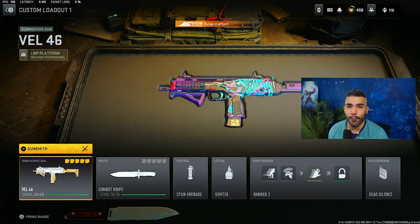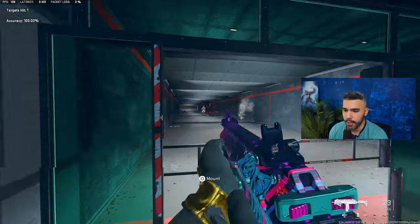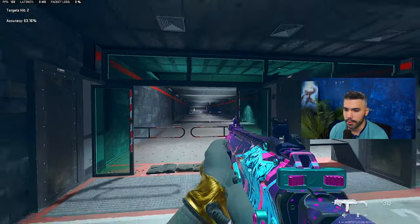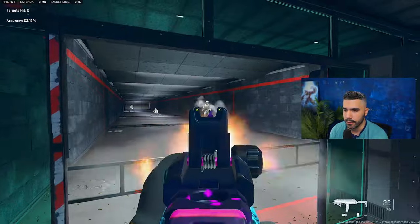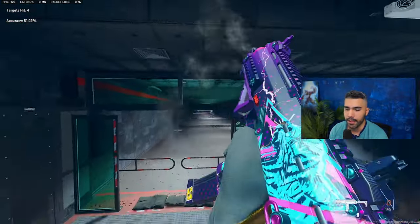For the next class, we got the Vel 46 if you're trying to get a little freaky. Before I show you the attachments, you can see it shoots pretty damn straight. ADS is pretty quick, bullet velocity is pretty solid, and Sprint to Fire is pretty nice. Now, this is not as good as the Vaznev when it comes to range, but you can still see it still has it.